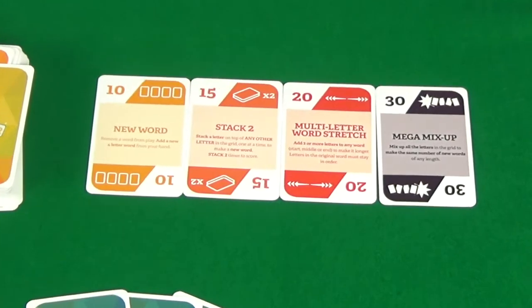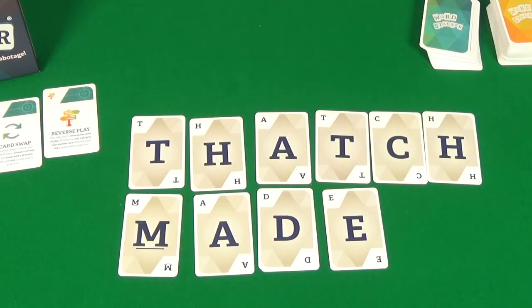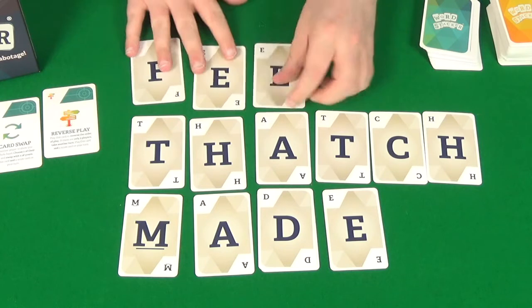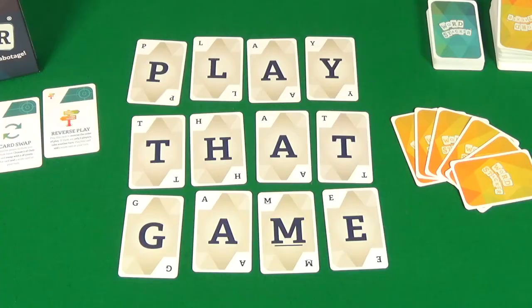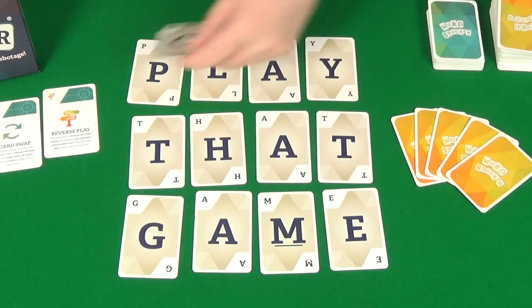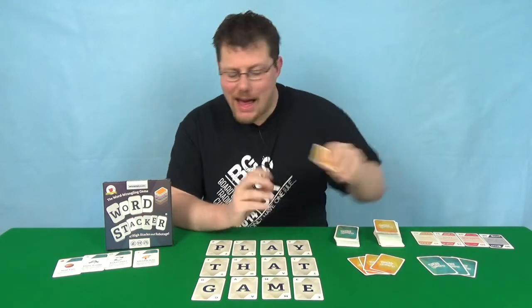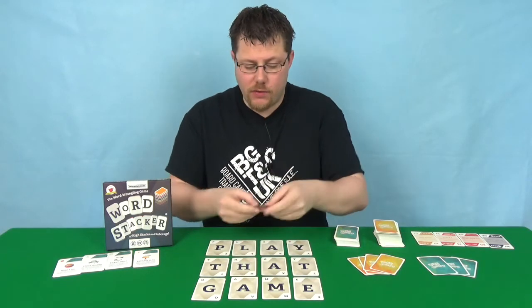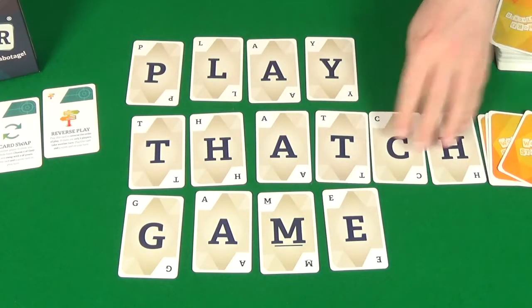With your scoring cards, the way these cards score will depend on the card. Either you could replace a word that's already there, completely removing it and placing a new four-letter word from your hand. Or it might be a stack card, where you take a letter from your hand and stack it over something that's already there — so I can put this C and get 'clay'. Or maybe you play a stretch card, which means you add cards to one of the words to make a new word — so I could add CH to that and have 'thatch'.